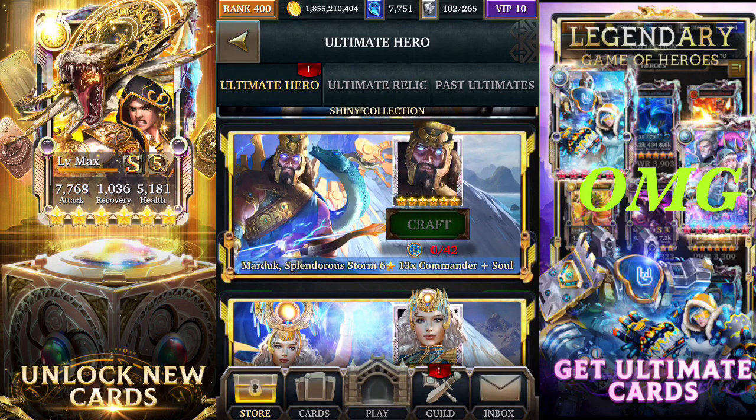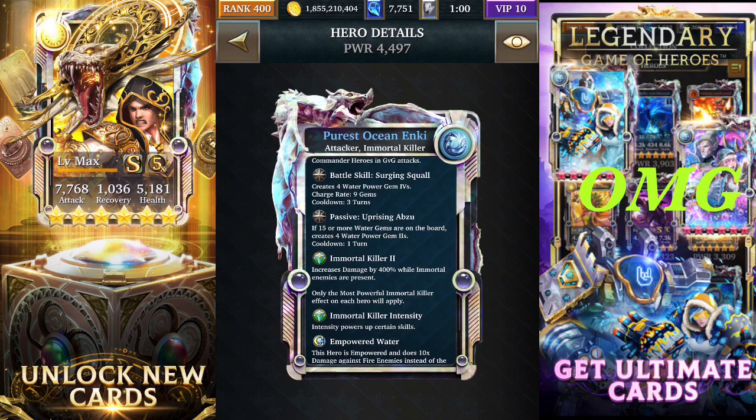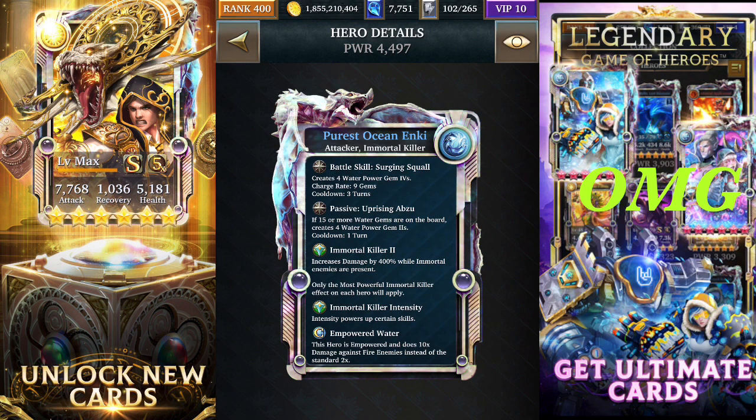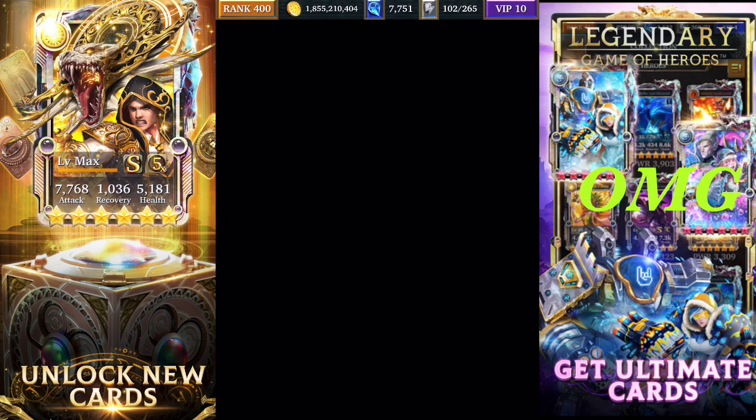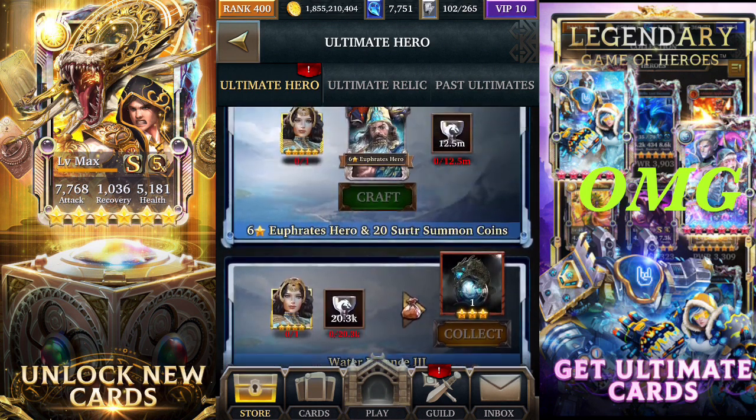The main event card creates four water power gem fours. Its passive: if you've got 15 or more water gems on the board it creates four water power gem twos. Its battle skill creates four water power gem fours. It's a less powerful version compared to the master collection card, but it's a decent main card overall.